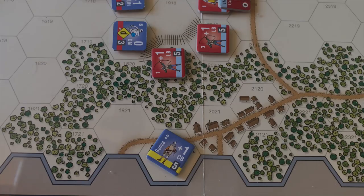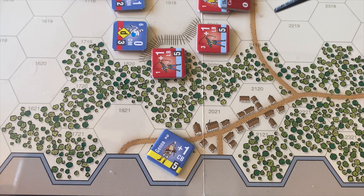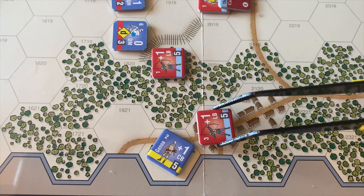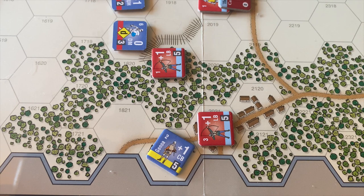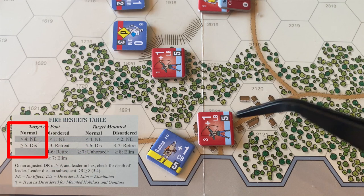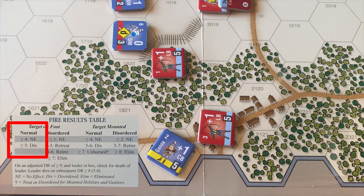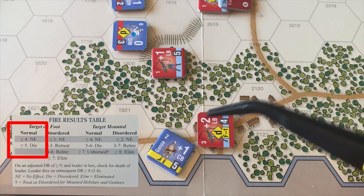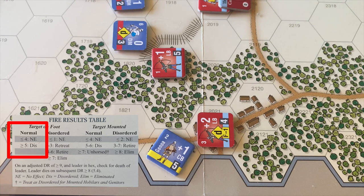I was debating whether to have the longbows wait for the crossbows to move in so the longbows could shoot first, but in the end I think we want to keep the crossbows out of cover. So we're going to pull the longbows into 3-5 and have them face immediate return fire from the crossbows. The crossbows have plus 2 at range 0, but the longbows are in Agincourt, so minus 1 — a shot at plus 1. They get a 9, which is a 10, so the longbows are disordered. Now they get a chance to make their shot at the crossbows — at range 0 the longbows are plus 2, but now disordered, so minus 1. They fire and get 0. That's the worst result we could hope for on the English side.